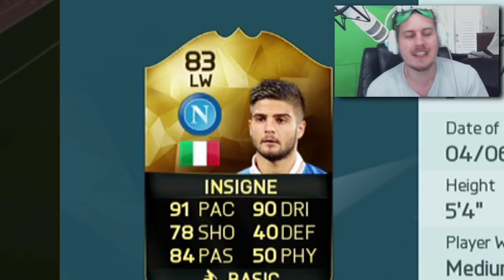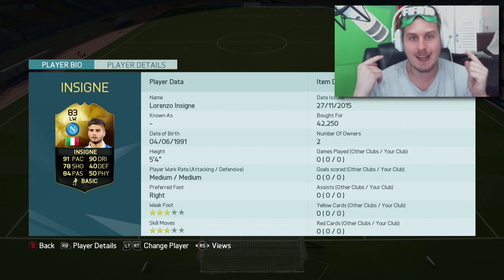Now I gotta wait 20 minutes to stop being dizzy. What's up boys, and welcome to the Lorenzo Insigne — AKA the Italian Messi — episode. We're gonna be taking a look at Lorenzo Insigne, an absolute beast player in real life for Napoli. He got himself an Informed card — he's got two Informed cards on the year.